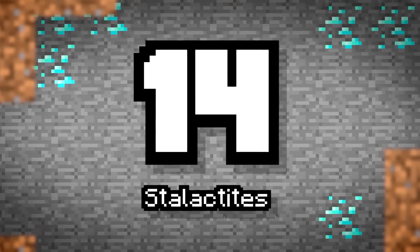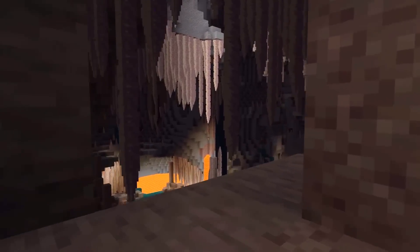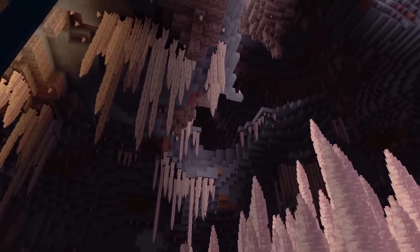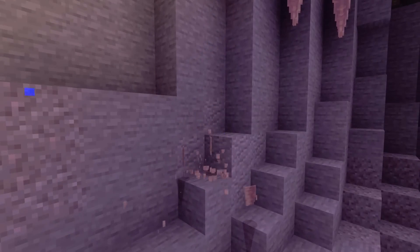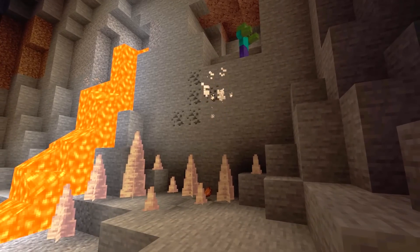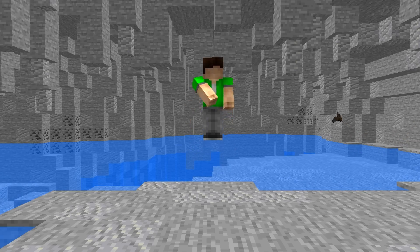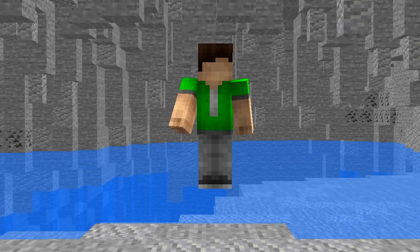Number 14: Stalactites. From the Dripstone Caves and not to be confused with Stalagmites — which are also in this update — these rocky drips fall down and crash, potentially causing damage. That would make sense as falling on the Stalagmites also causes damage too. Just think of all the traps! Can you think of any stalactite prank or trap ideas? Maybe you could use these to trigger Redstone or activate a machine for a secret entrance.